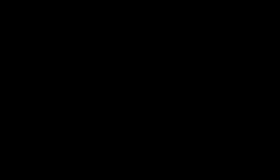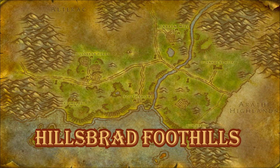The alternate spec you can do is on the right — the Shatter combo spec with Shatter and Ice Shards.